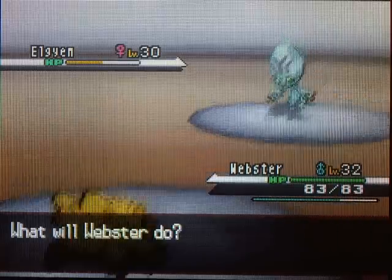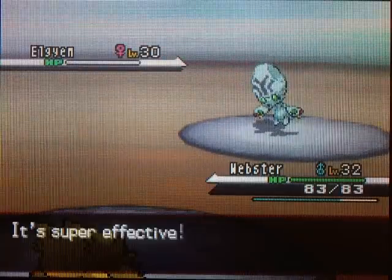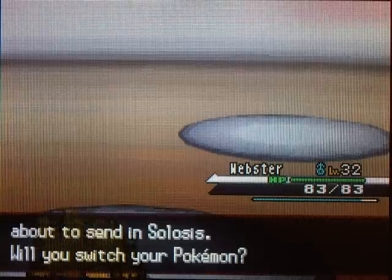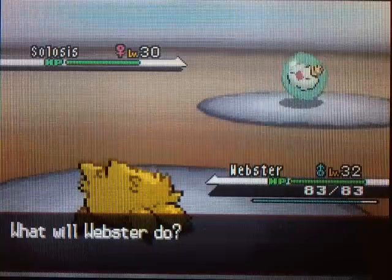That's what makes Joltik a pretty nice addition to my team. The other Pokemon you can catch in here is Litwick. It's way better, in my opinion. It's a Ghost and Fire-type. Awesome typing, awesome stats, awesome Pokemon. So if you're looking for a Ghost or a Fire, catch yourself a Litwick.